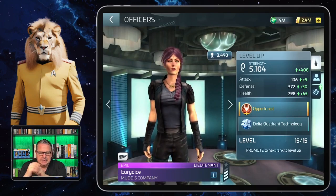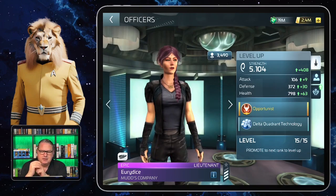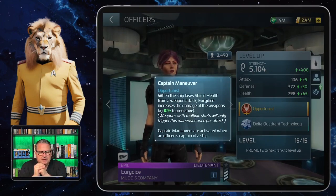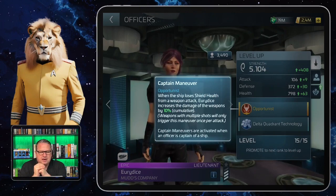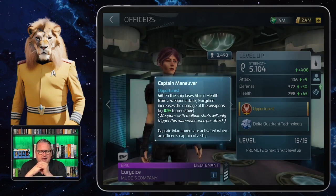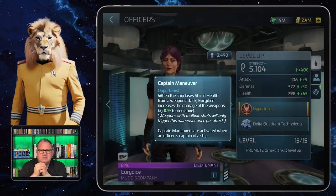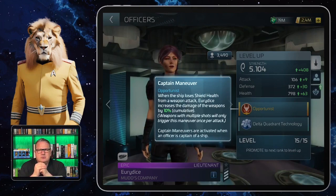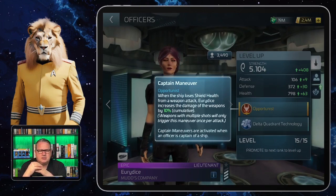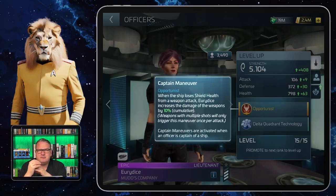Eurydice can be captain, so she has a captain maneuver and an officer ability. The captain maneuver is called Opportunist: when the ship loses shield health from a weapon attack, Eurydice increases the damage of the weapons by 10 percent, and that's cumulative. She can be quite a helpful captain in certain situations — for example, when attacking level 49 freighters in Sol, Romulus, and Chronos, similarly to how I use Mudd in one of my videos.